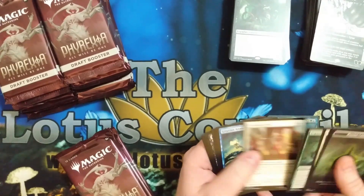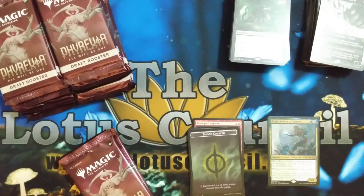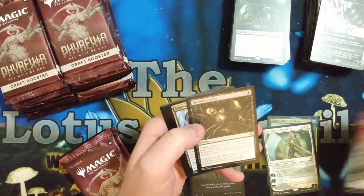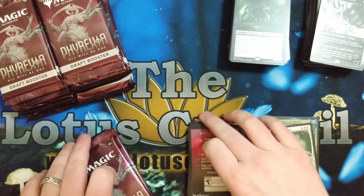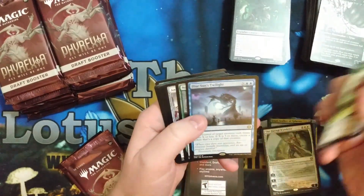We got the third card pool here. Azuri — it's decent. Eternal Wanderer — that's a great card. Drowned and Icar, I love. So not a bad start at all.